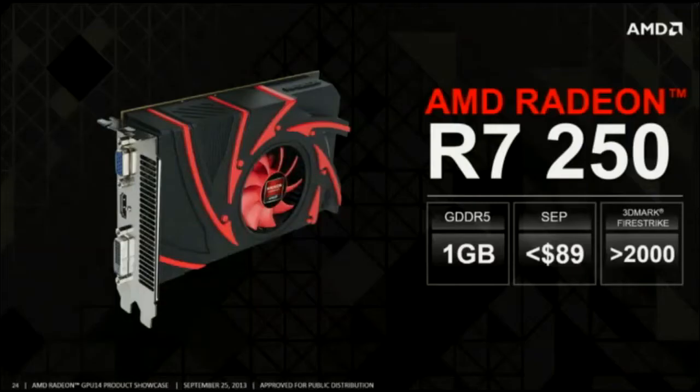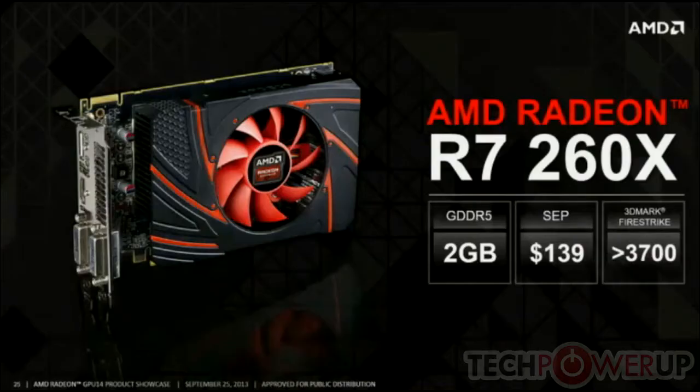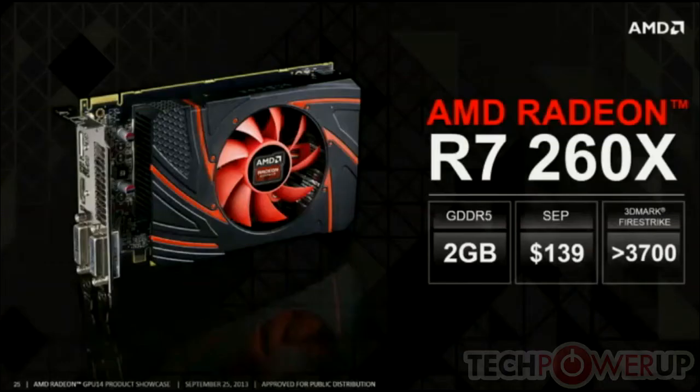First on the list is the R7 250, which comes in at 1GB GDDR5, scores 2,000 on Fire Strike, and only costs $90. Then we have the R7 260X, which packs 2 gigs of GDDR5, scores 3,700 on Fire Strike, and comes in at $139.